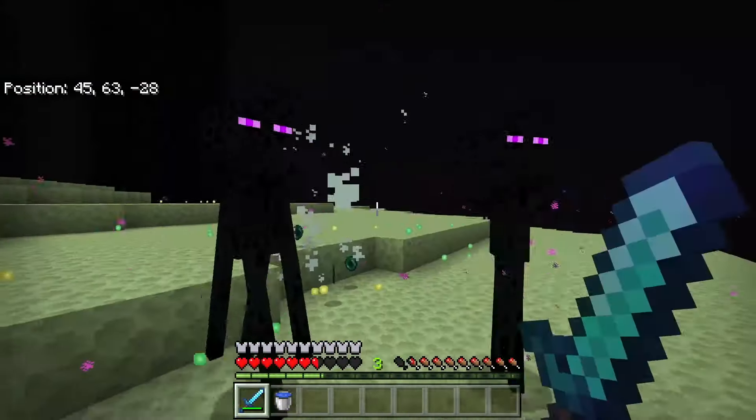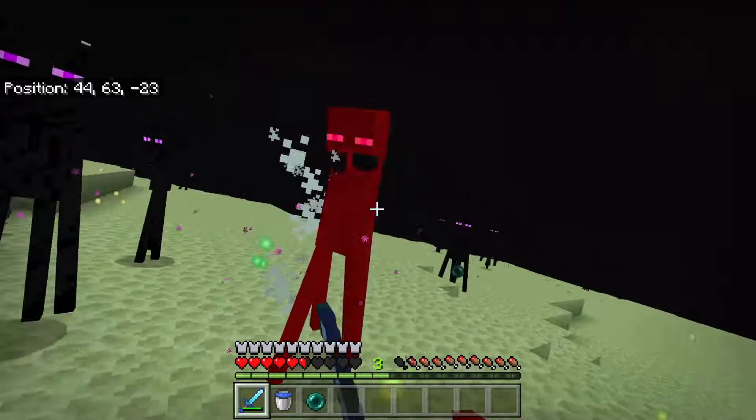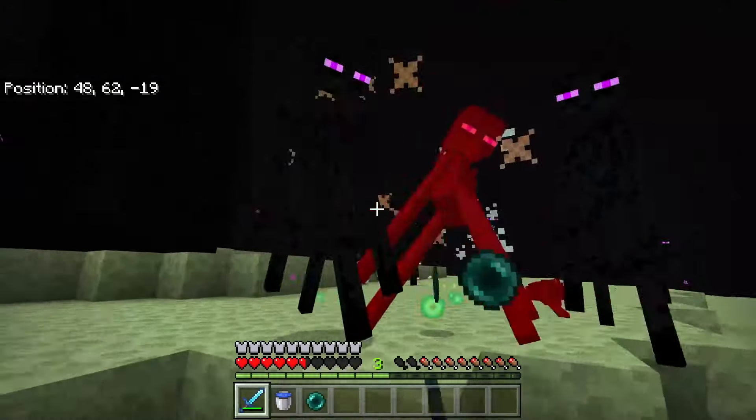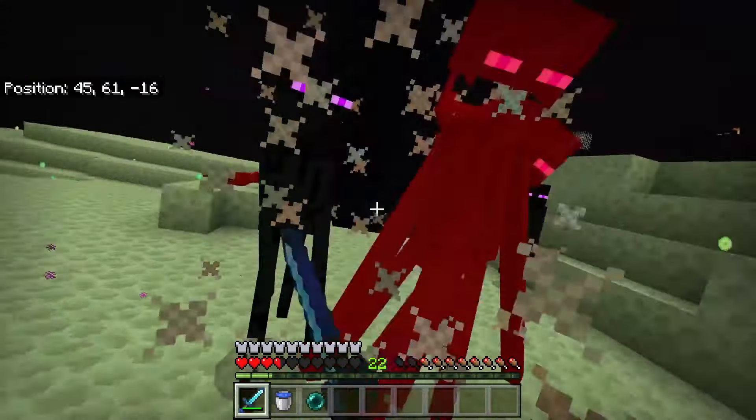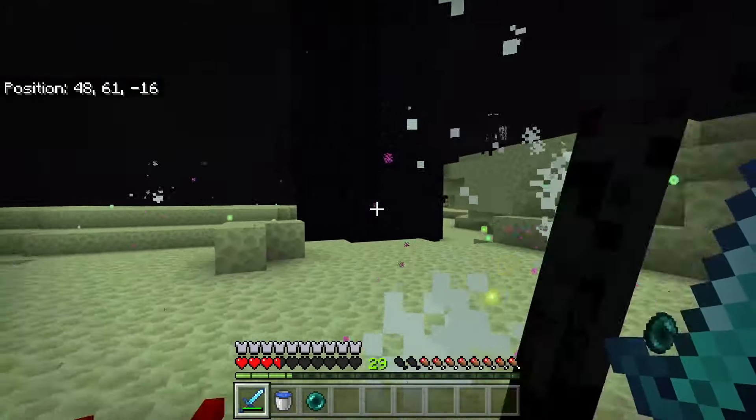If you already have the End unlocked in your world, you can find endermen instantly there as they are everywhere. A pro tip no matter where you are fighting endermen is to wear a carved pumpkin, as then the endermen won't attack you until you attack them.